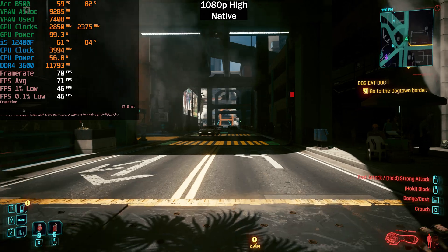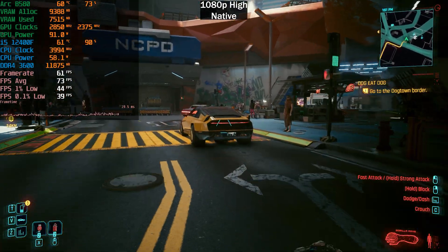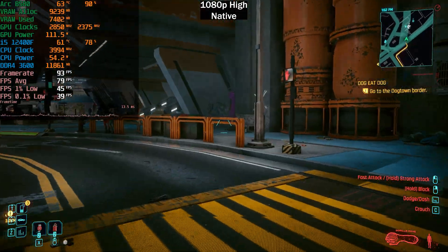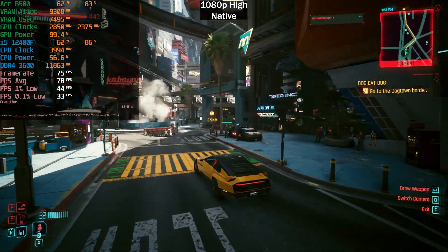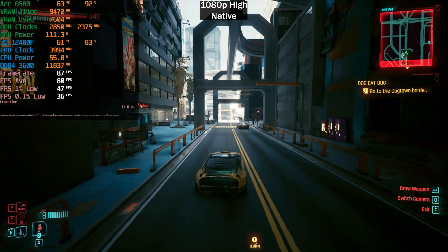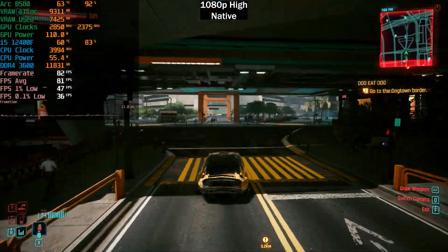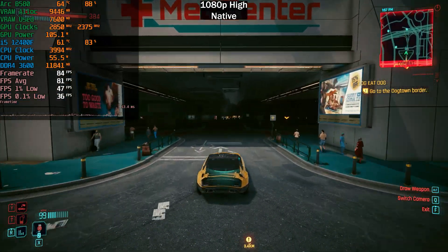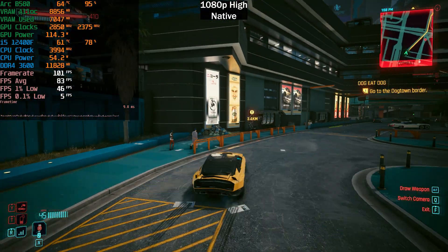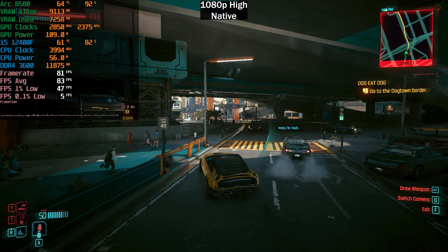The i5-12400F is actually a little bit weak for this GPU at 1080p, so we are definitely CPU-bound here. I paired the 12400F with this GPU because it is a more budget option — if you're spending $250 on a GPU you're probably spending less on a CPU. If we drive away from that specific scene, GPU usage does start to increase and we're getting around 80-90 frames per second, with our average at 83 fps.